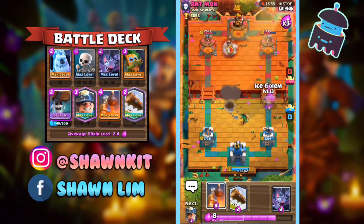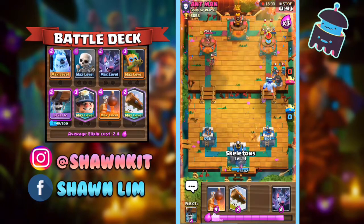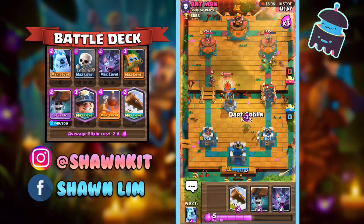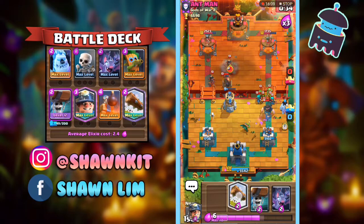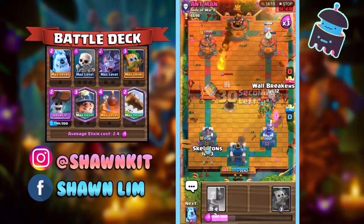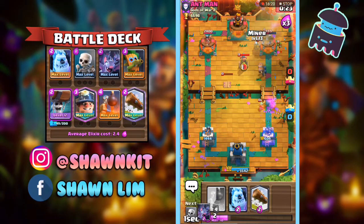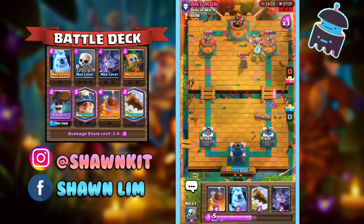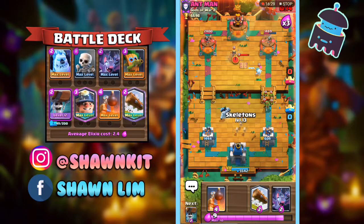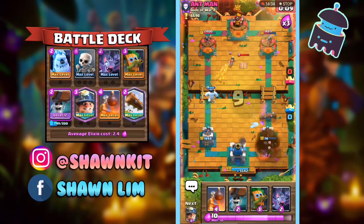I might lose this game. I'm just going to go in with another push. He predicted my Bomb Tower, which is really nice for him. It seems like I'm losing — he's just going to defend for the rest of the game. GG.